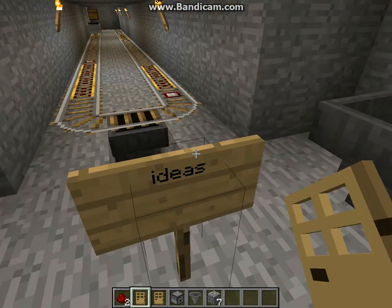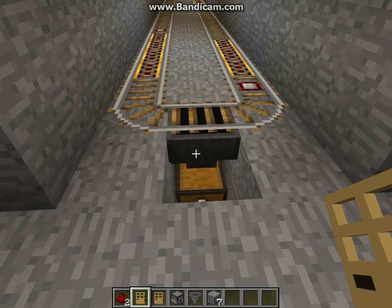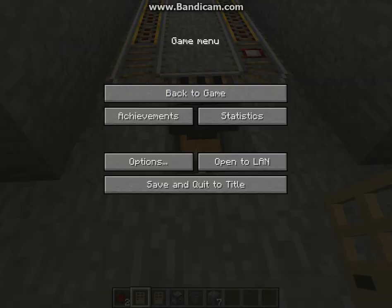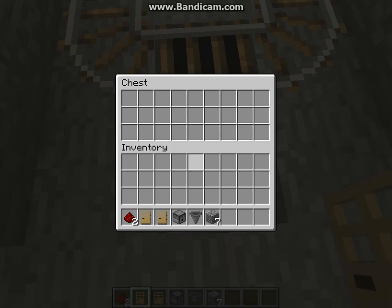Now I'll show you the hopper not working. As you saw here, there's six cobblestone in here. And there is — it should work. The chest is empty.